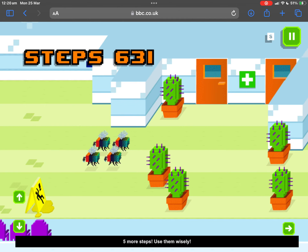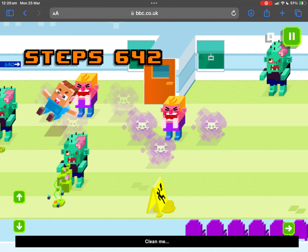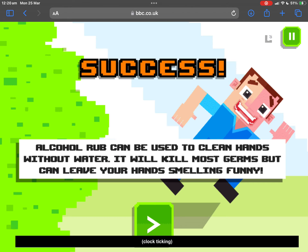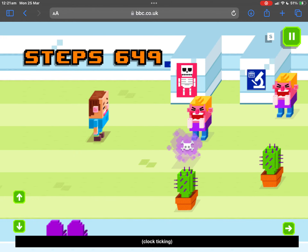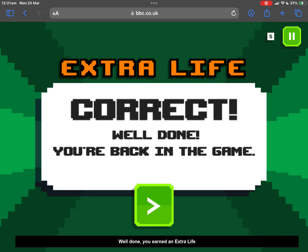Five more steps, use them wisely! Clean me! Oof! Click when the hands are beneath the dispenser. Engine! Engine! Stop! Well done!